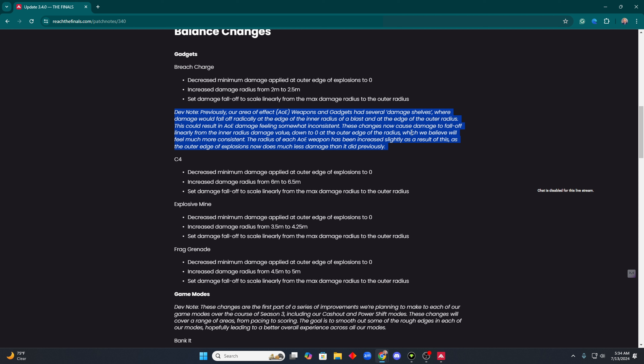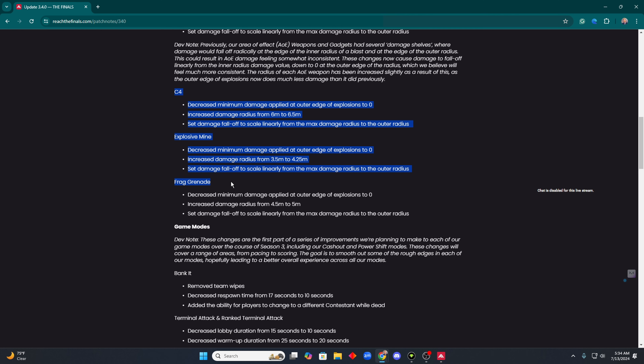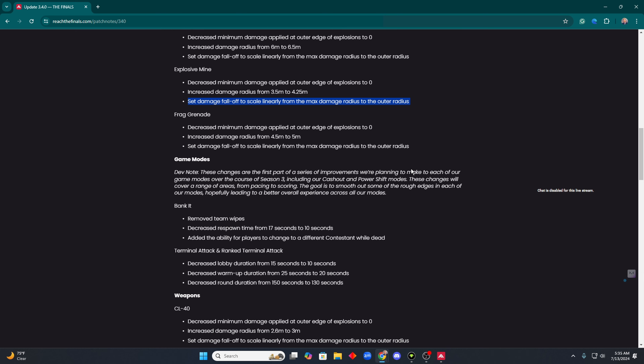I'm not sure what the intent was, but this was the biggest change of this patch. I don't quite know how to feel about it. Most games I've played did not operate like this, so I'm not really sure how this is going to change how the RPG or the CL feels. All of the gadgets and weapons with explosions got this change — everything from C4 to the frag grenade has an increased damage radius by a small degree, and all of them now have the fall-off scale linearly.